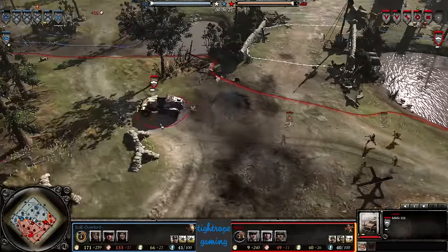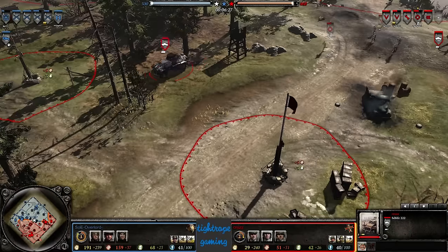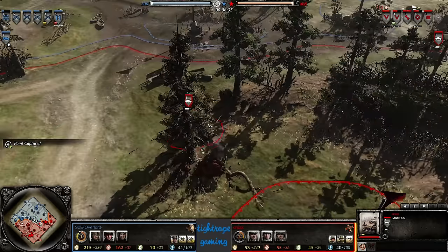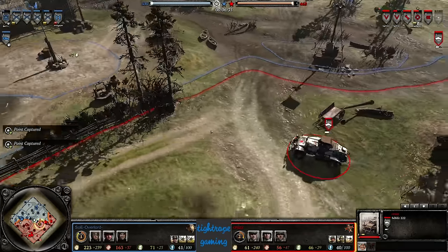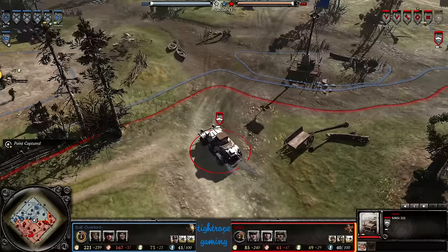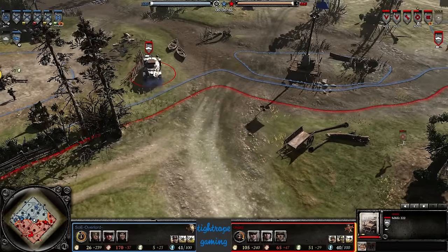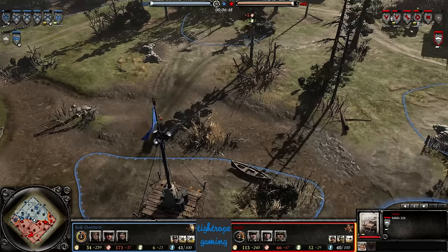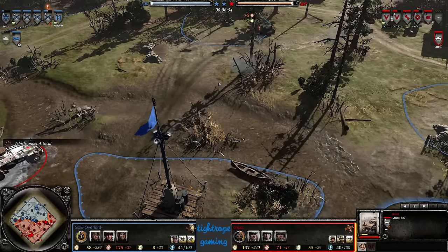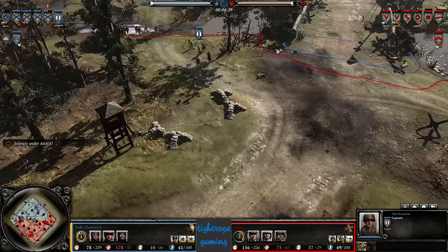It makes me question why he even went for a 2-2-2, because the opponent isn't going for the M20. The 2-2-2 just doesn't stack up that well — it loses badly to the half-track and to the Stuart. That makes me think maybe Cruz is leaning towards going German Mechanized, and of course putting the spotting scopes on the 2-2-2 gives it incredible sight range. Now he's investing in a Pack — nice decision, obviously expecting the Stuart shortly.